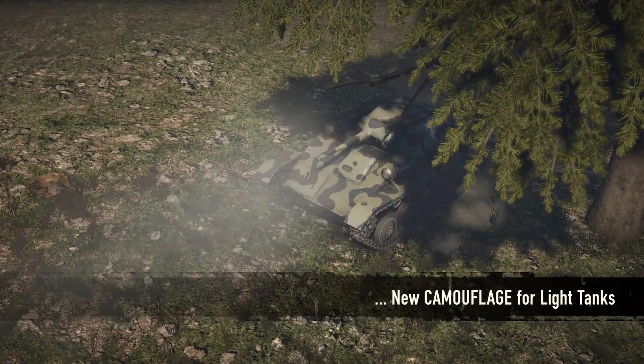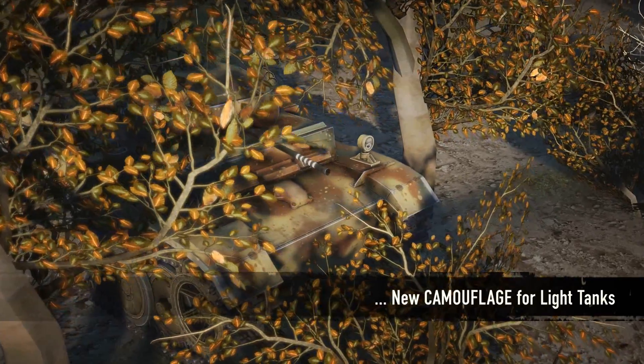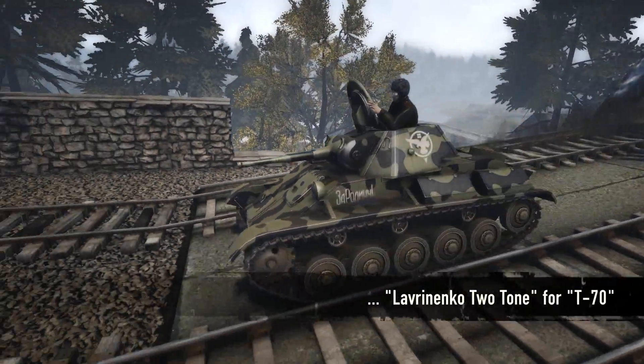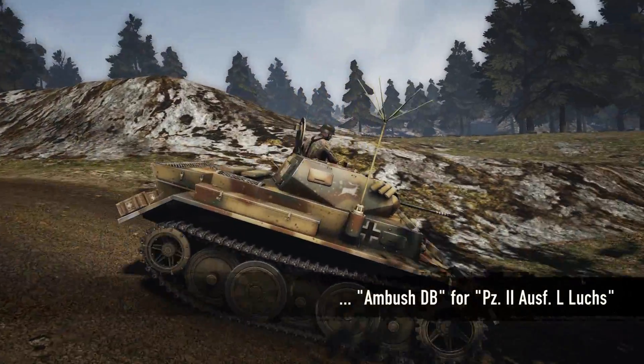Not being seen by the enemy is a crucial element in a good ambush, and camouflage is one way to achieve this. Both new tanks come with the ability to apply camouflage — the Lavrinenko two-tone pattern for the T-77 and the Ambush DB for the Panzer II Ausführung L-Lux.